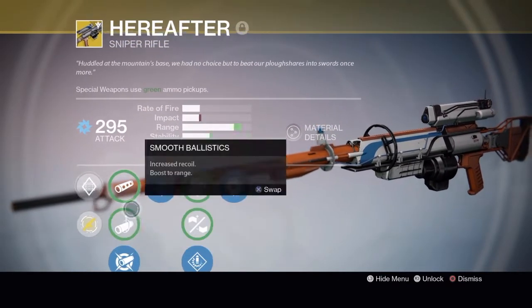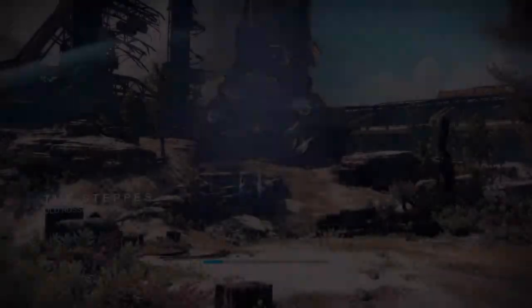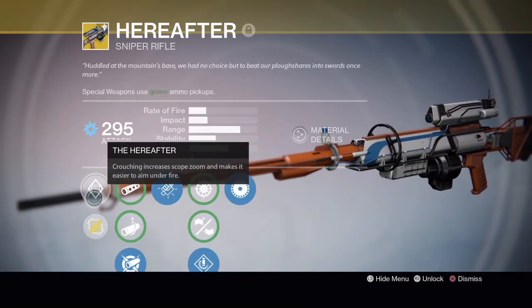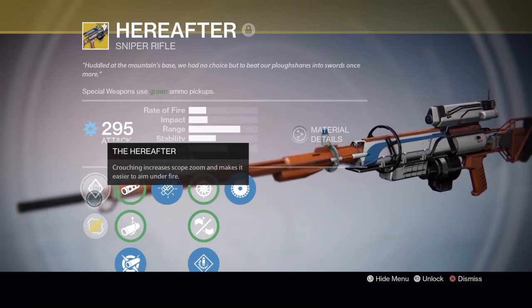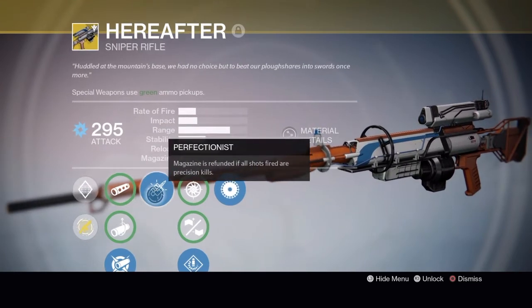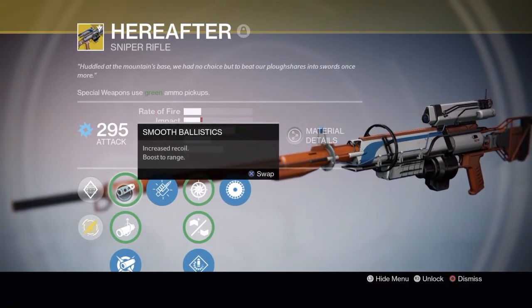I'm gonna go into the Cosmodrome first because it's loading and I need to do stuff. The perk on here is Hereafter - crouching increases scope zoom and makes it easier to aim under fire.